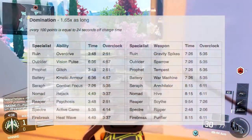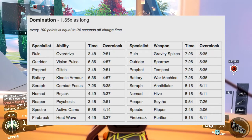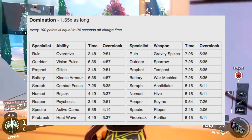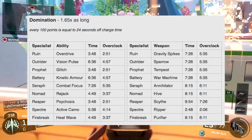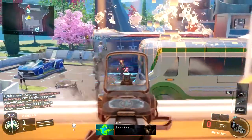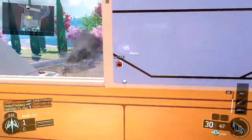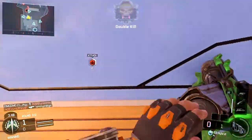For example, the Domination multiplier is 1.65. So you take the time it takes to charge your specialist ability in Team Deathmatch or Free For All and multiply it by 1.65, and that's how long it'll take you to charge it in Domination. You just do that for every other game mode. That time is calculated by just having the person stand still and let their ability charge.